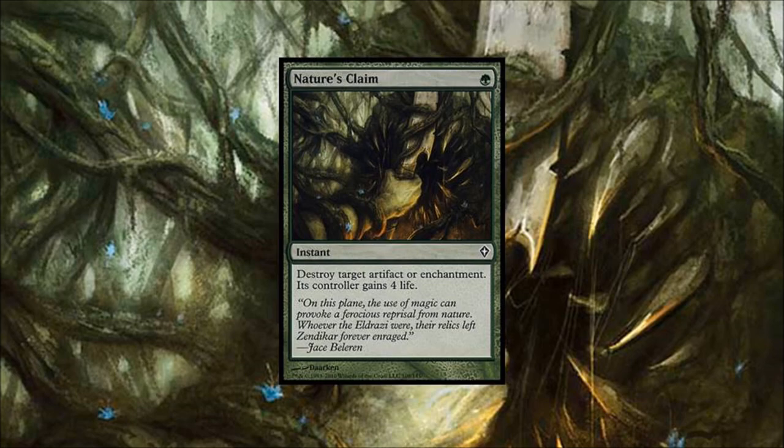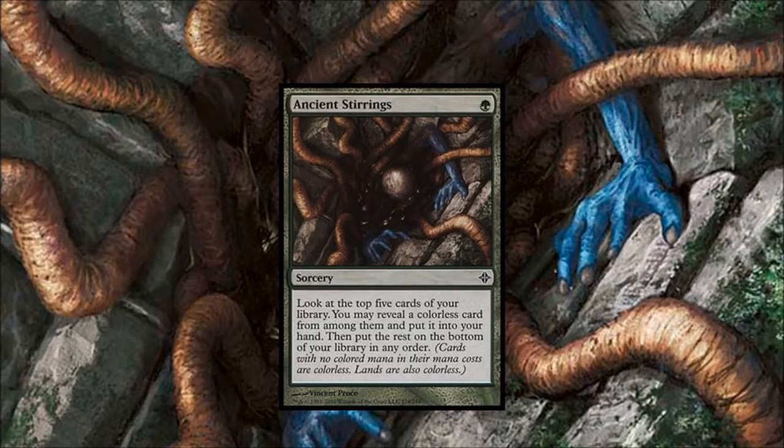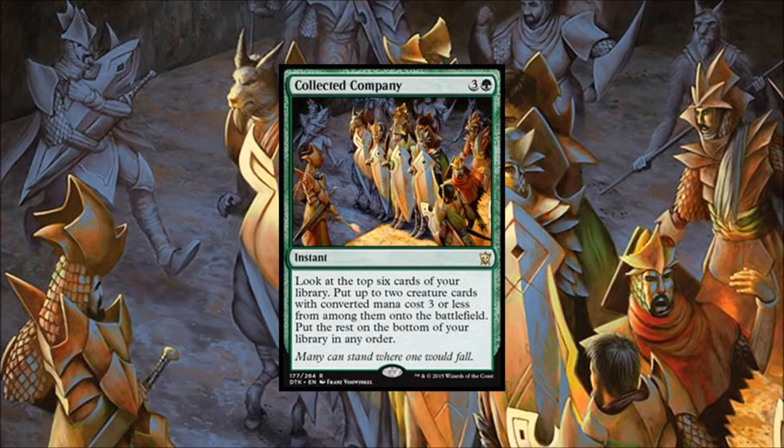Number four: Ancient Stirrings. I didn't really want to put this at four, but it makes Tron decks very good. Unfortunately it doesn't have delve — it would be broken if five cards went to your graveyard — but the card allows you to tutor for one green, which is an extremely powerful ability.